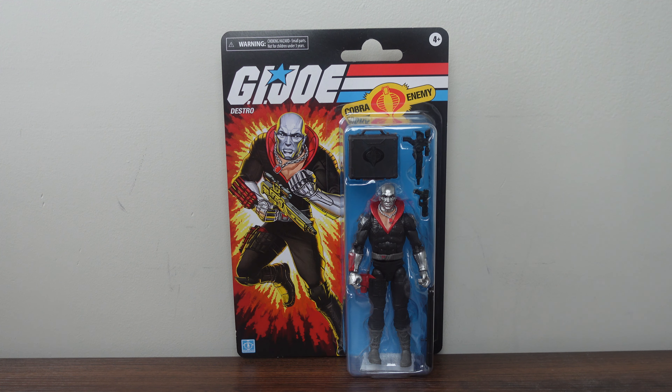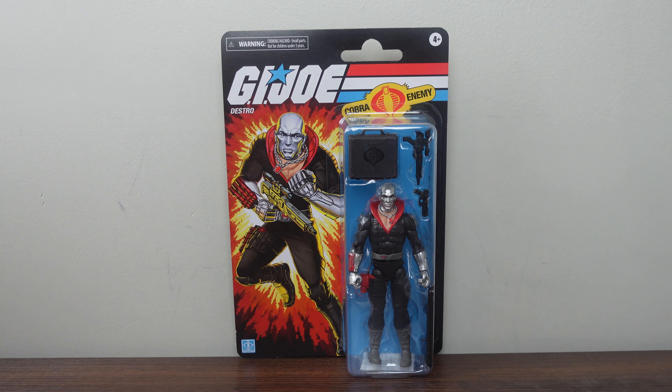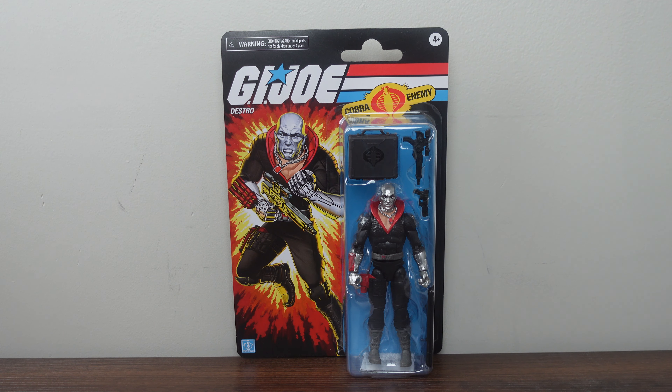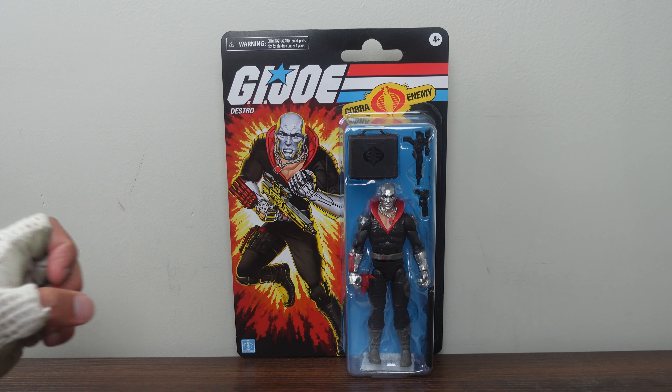Before I get to the actual review, I just want to go over some of the fantastic details on this packaging. Up front here, you have the figure and all those accessories aside. In the corner, you have the 4+ age requirement for this figure. Then over here you have the G.I. Joe logo. Below that it says Deathstroke. Then over here it says Cobra Enemy. In the center you have a beautiful vintage illustration of Deathstroke. And in the corner you have the old school Hasbro emblem.